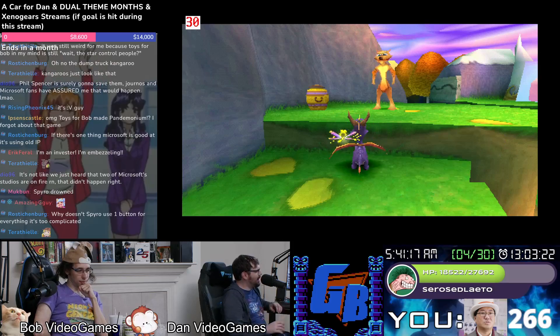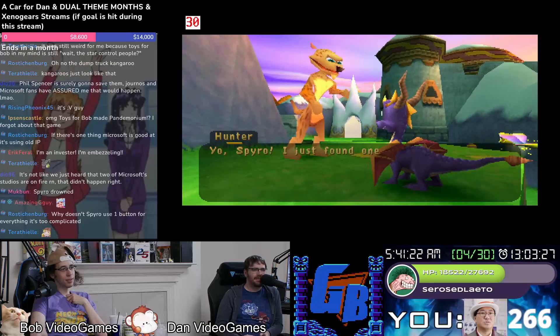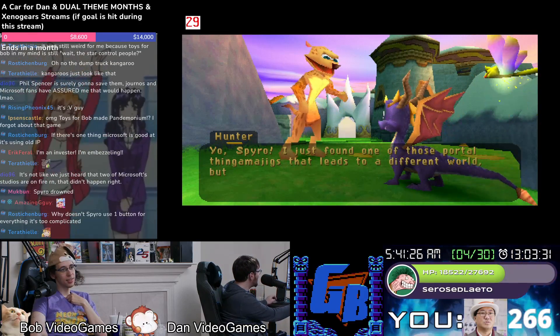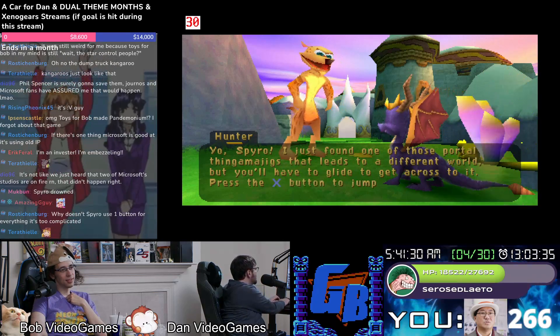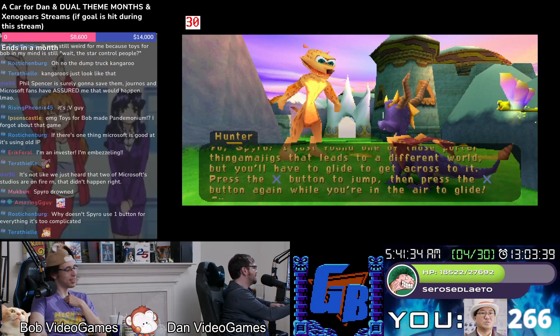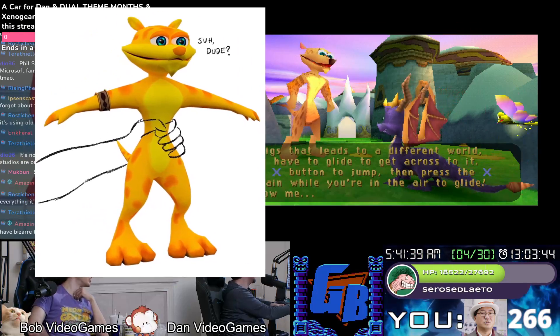Bob, I can't find that image. I'll probably find it whenever we stop — it would help if I remember his name. Let's talk to him, maybe we'll remember. Spyro — I just found one of those portal thingamajigs that leads to a different world. In this version he looks like a dude who smokes too much weed.